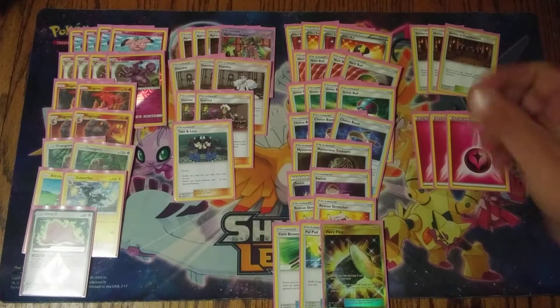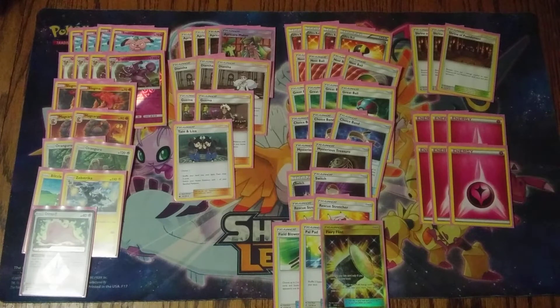To end off the deck, six copies of basic fairy energy. Six is fine, though I've thought about seven. I could probably cut a Switch for a seventh fairy energy, or cut the Field Blower if you want to put in a seventh one. But Diantha is there to get back those fairy energies if your Granbulls get knocked out, so I think six is solid.